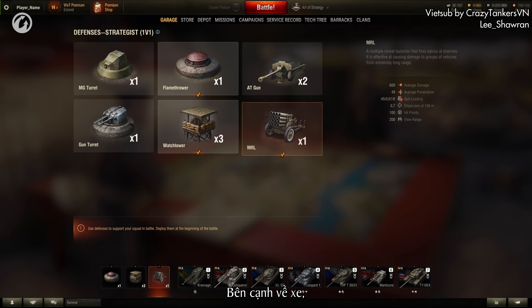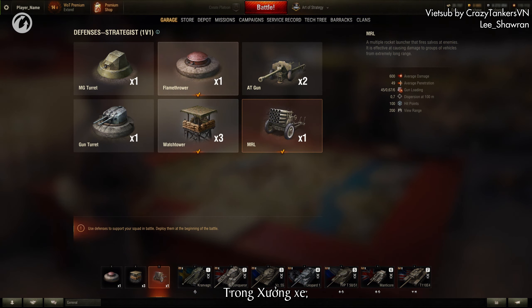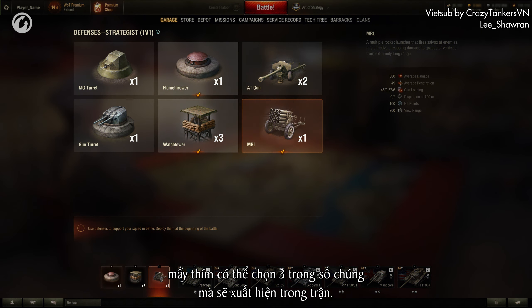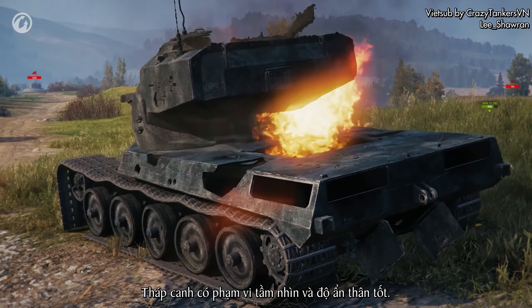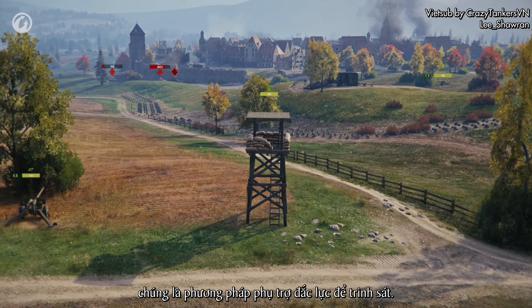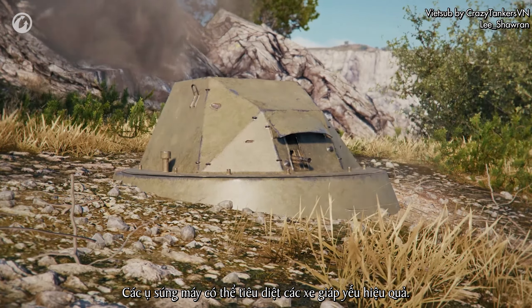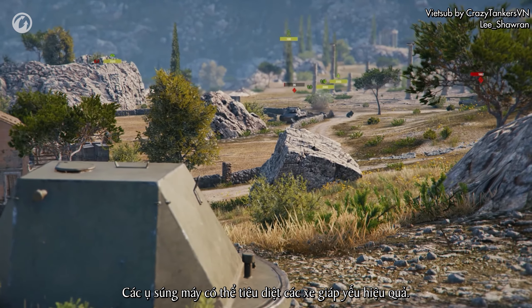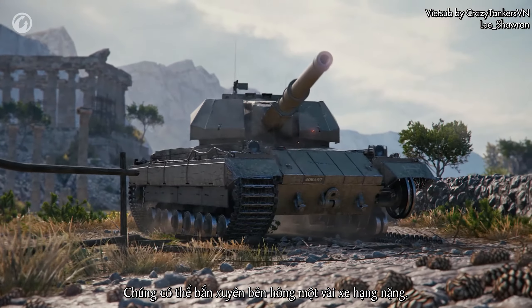In addition to the vehicles, six types of defenses are available to a Strategist. In your Garage, you can select three of them that will be available in battle. Watchtowers have good view range and concealment. Although they are destroyed with one shot, they are an effective auxiliary means of scouting. Machine gun turrets can effectively destroy lightly armored vehicles and can also penetrate the sides of some heavy tanks.